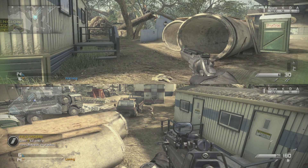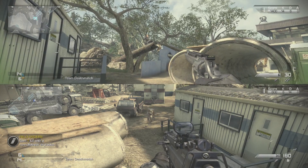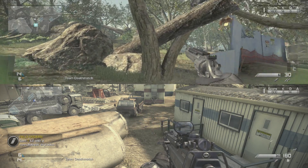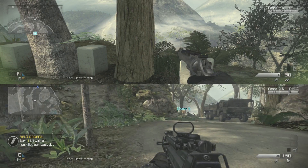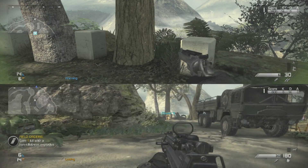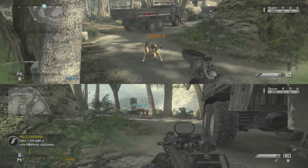You're also gonna want a throwing knife, a .44 Magnum, and a riot shield. A not-so-well-known fact: the guard dog cannot get through the riot shield, and the Magnum is just powerful.